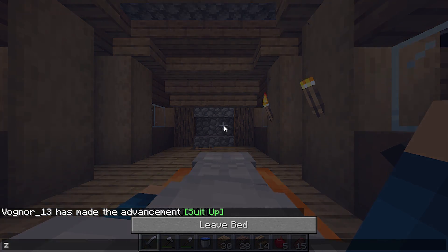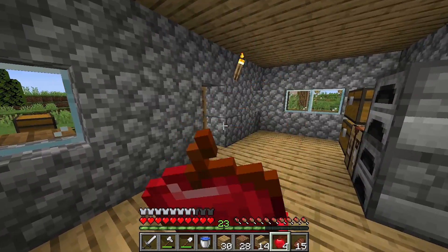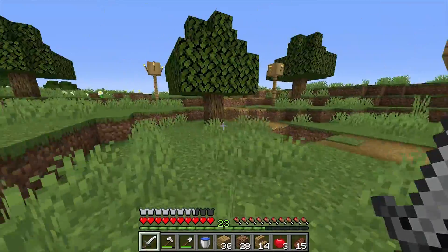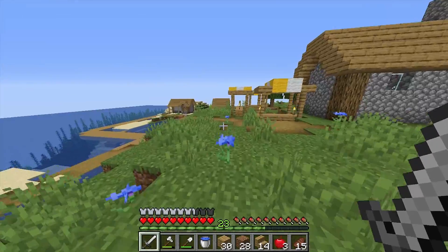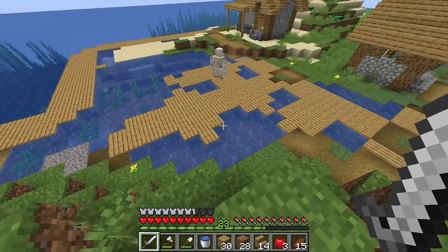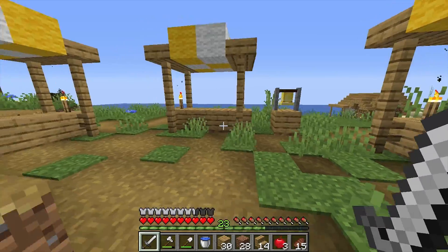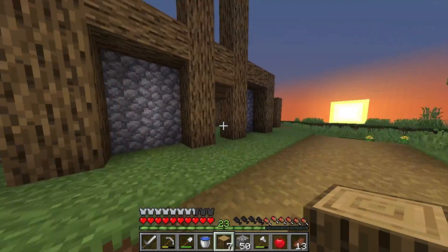My bed was too far away but we're sleeping now, and it's daytime. What I want to do this episode is take a look around the village and plan things out. For example, we can make a nice dock area — this wood all over the place looks so messy, we have to clean this up. I'm going to transform this marketplace once I have enough wool.